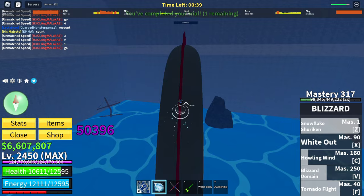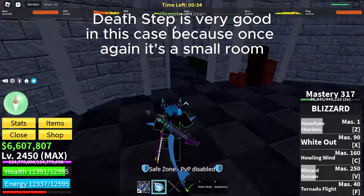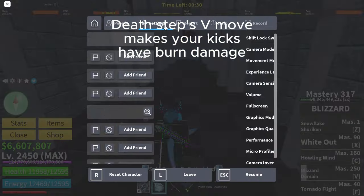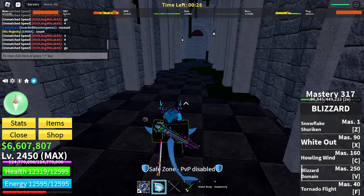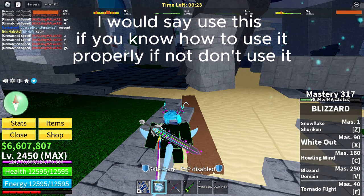Next is Death Step. Death Step is very good in this case because it's a small room. Death Step's V move makes your kicks deal burn damage. I would say use this if you know how to use it properly — if not, don't use it.